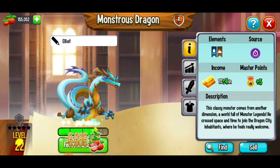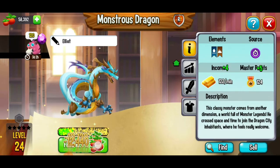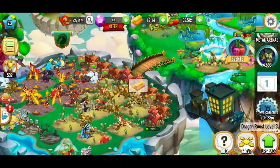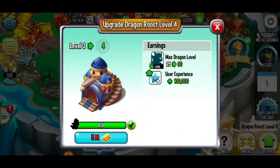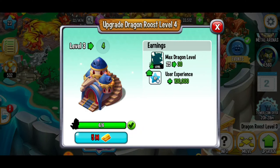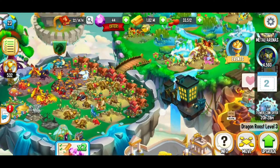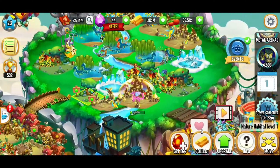We're going to take our monstrous dragon and level it up from level 20 to 25. Hopefully we don't run out of food. I'm almost out of food, but we're good to go. We can go and check out the dragon roost — we've got six out of six dragons, but now we're going to have to get five million gold to upgrade. That's going to take a lot of saving up, but I think we can do this.